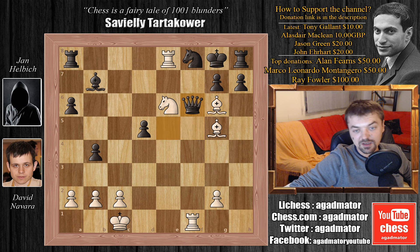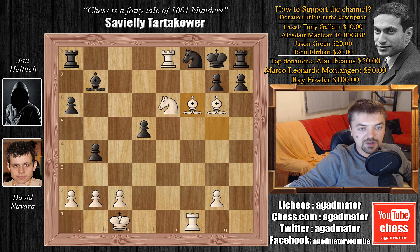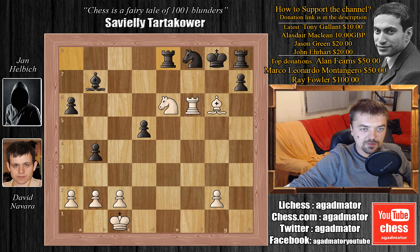Helbig finds a way — he plays queen to f6, giving back the queen. So we have bishop captures on f6, g captures on f6. Better than g captures on f6 would have been to capture the rook — rook captures on e8 — but Helbig played g captures on f6, and here Navara plays rook captures on f6. In this position it doesn't matter what black plays, he's getting checkmated one way or the other. If he plays rook captures on e8, he gets bishop to f7 checkmate — and this is actually what happened in the game. Even if he doesn't capture the rook on e8, for example if he plays h captures on g6, you get rook f captures on f8 with check, king to h7, and rook captures on h8, also with a very nice checkmate as the knight is covering g7. But this wasn't played — after g captures, bishop to f7 checkmate was the final position.